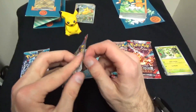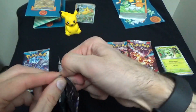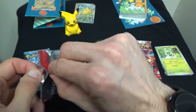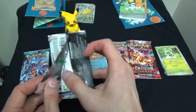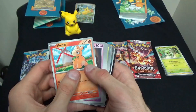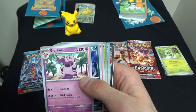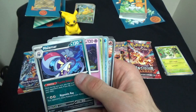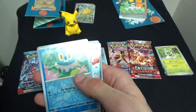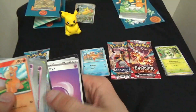Next we have Obsidian Flames. Here we have Numel, Grieverd, Tynemo, Fantump, a Grumble which evolves from Snubbull, a Malamar which evolves from Inkay, a Grumpig which evolves from Spoink, a Reverse Synthur, a Reverse Froakie, an Ice-Q EX Shiny — awesome — and a Basic Psychic Energy.